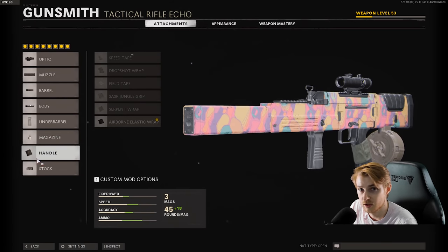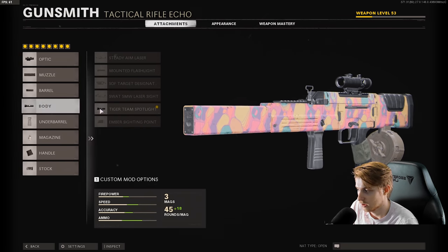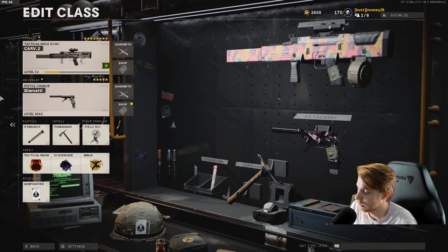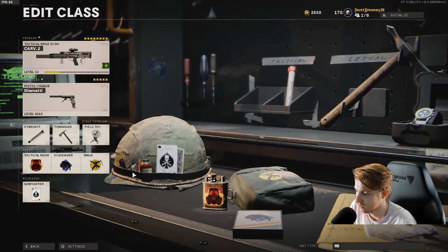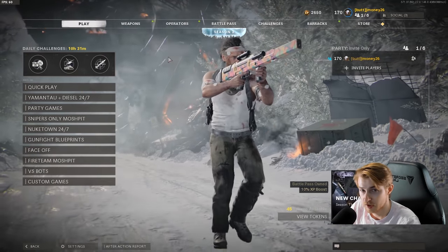This is a Gunfighter class, by the way. If you wanted to, you could take off the optic, maybe the body attachment and the stock, and pick your poison for the rest. We cannot be any closer to getting this thing — Stim, Tomahawk, Field Mic, Flak Jacket, Restock, Avenger, Ninja, and of course the Gunfighter wildcard.